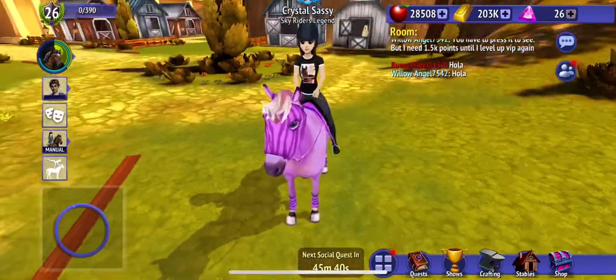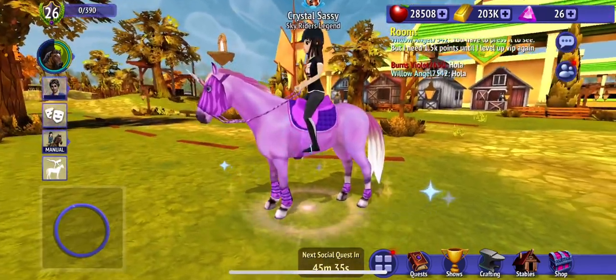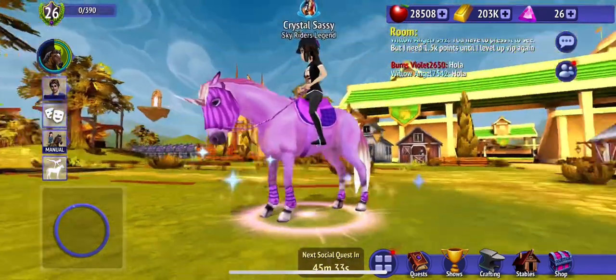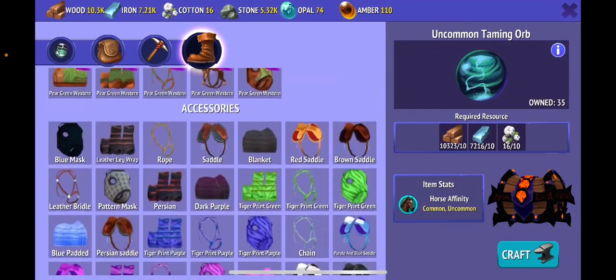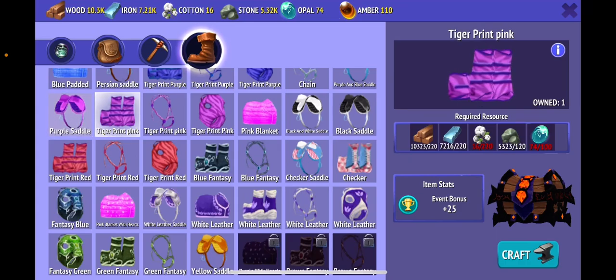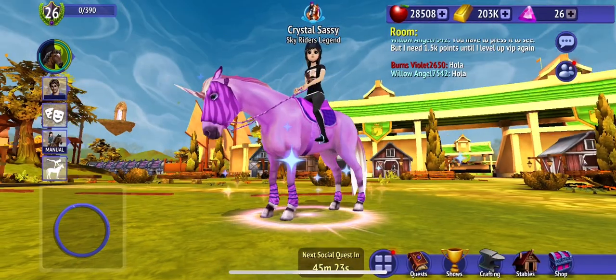If you want the whole thing — like the saddle, leg wraps, bridle, and mask — you need to craft all of these. You have to craft everything if you want a pink unicorn like this one.